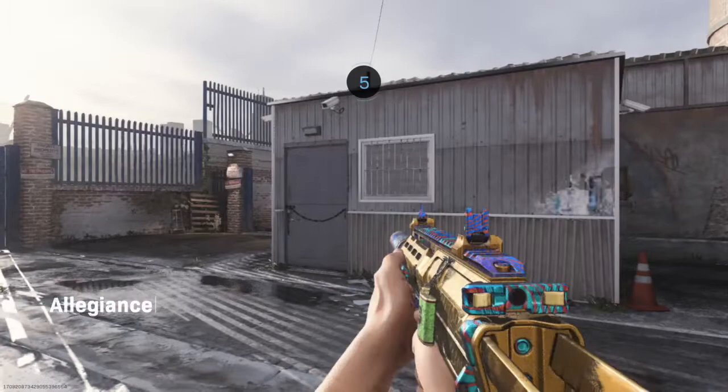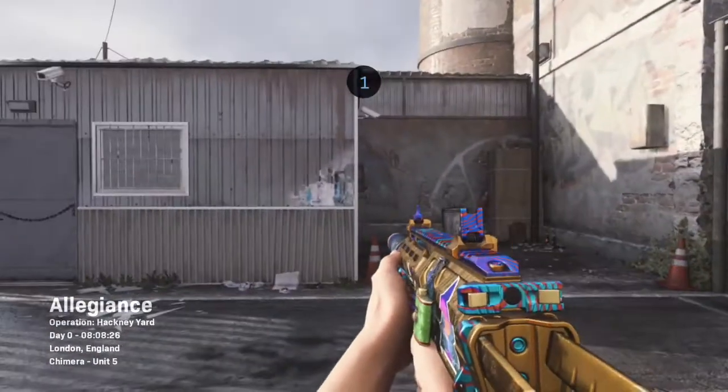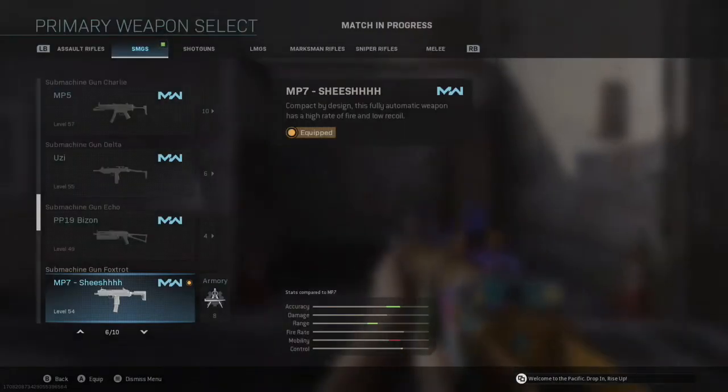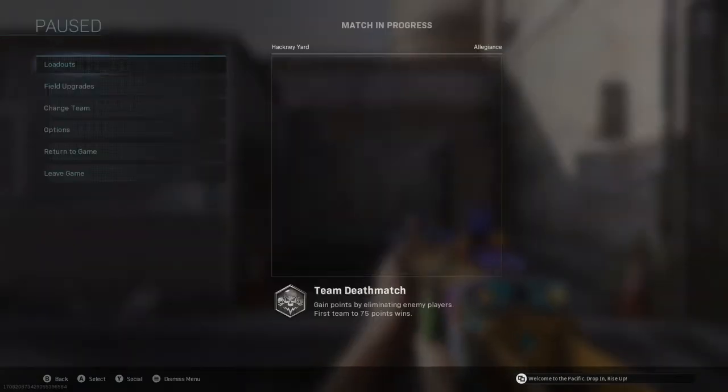Alright, now that we've started the match, you're just going to want to choose a random loadout. As you can see, I got my MP7 here. Now what you're going to want to do is switch your gun over to custom mods and switch it to your glitched gun.